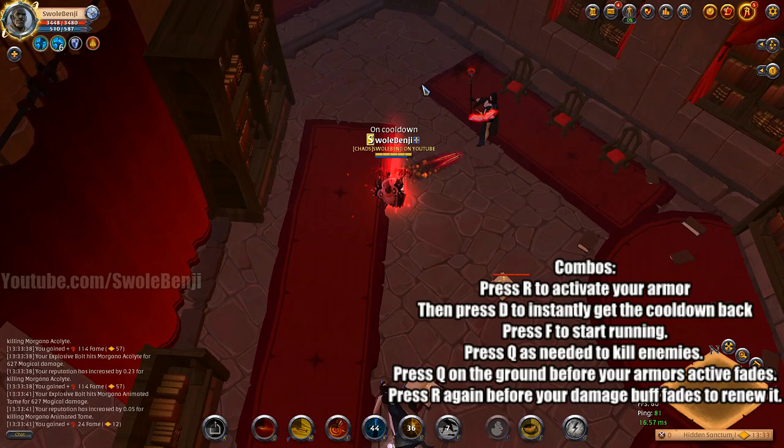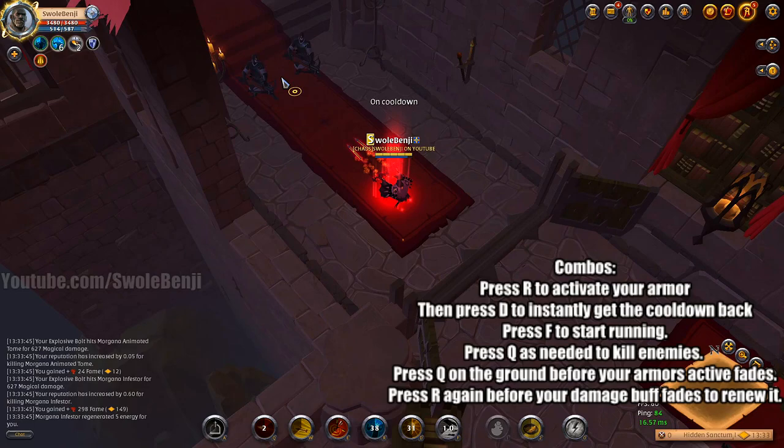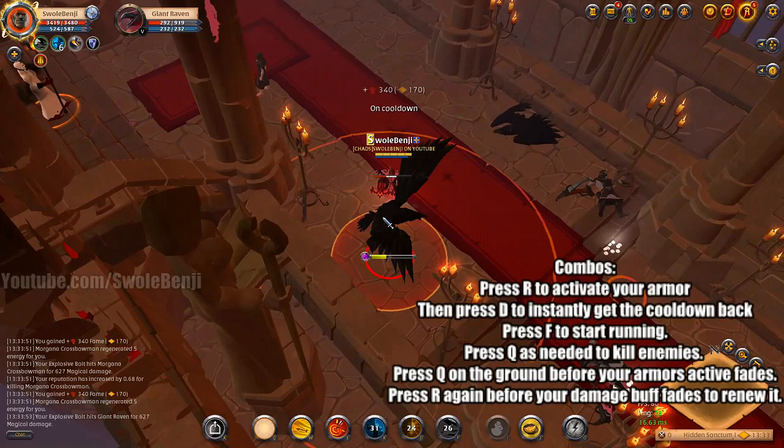And before this buff runs out, press R again and you will maintain your six stacks of buff. Then proceed through the dungeon, clearing everything.